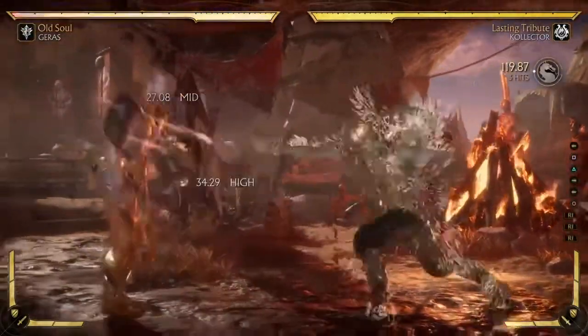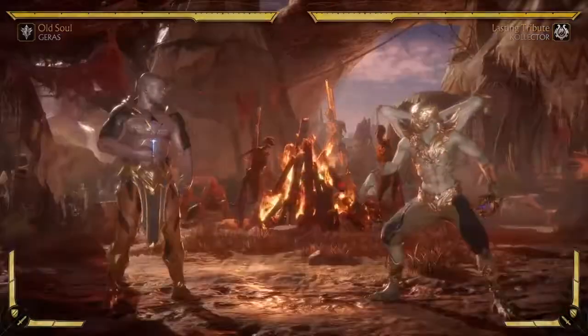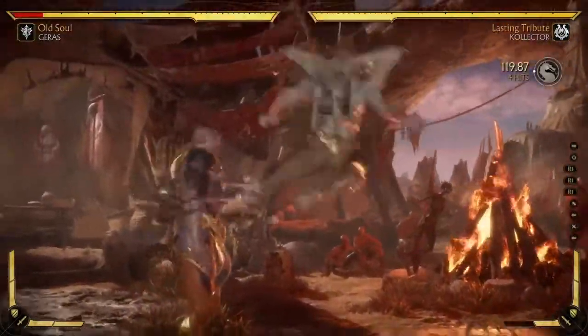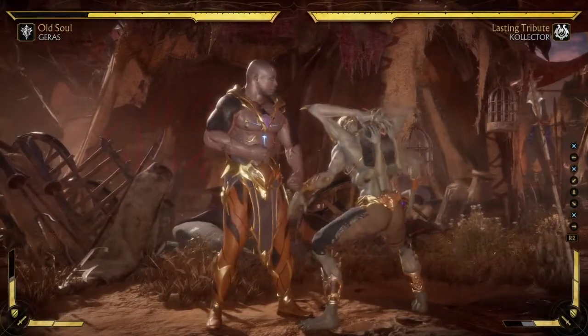You can mix this up by going for a jump kick — here you can get 29-30%, which is max damage. Or you can go for the sickle and get 29%. So there's like a 2% difference at most.